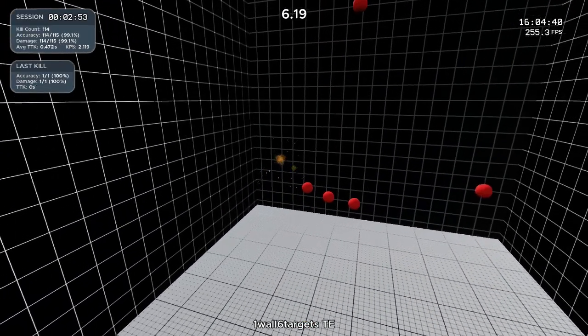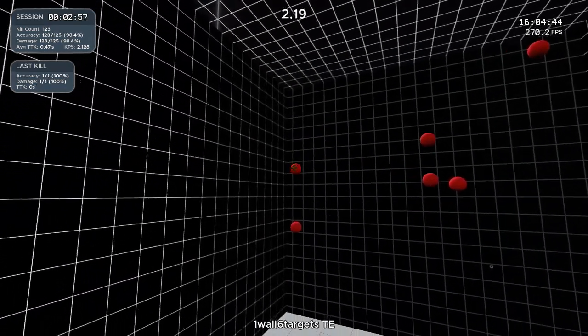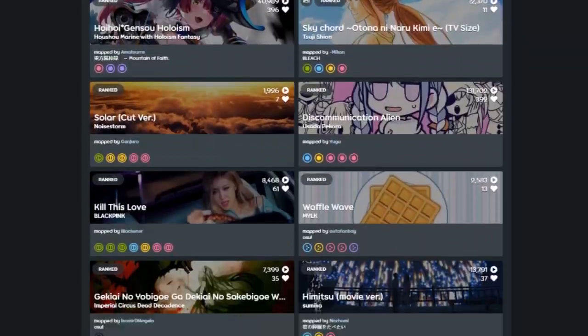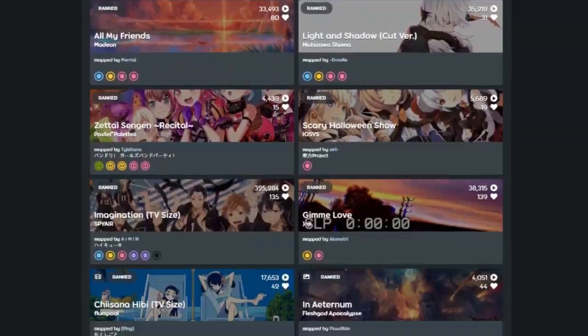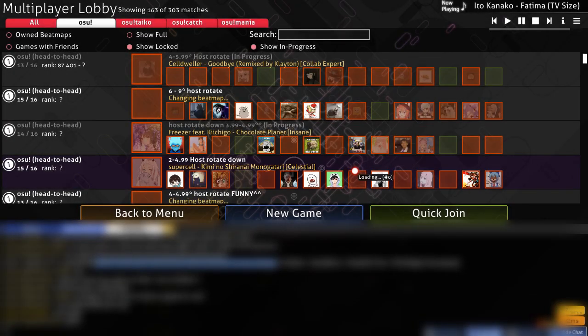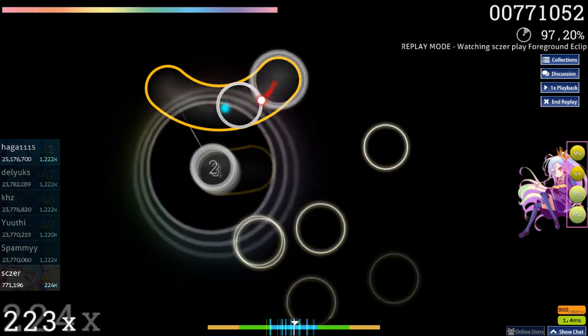Instead of clicking on randomly appearing targets in a white room only to see your score go up by like 5% in a month, you can instead alternate between tens of thousands of maps each with their own unique patterns, as well as background music which each feel rewarding. Especially in the beginning, it's really easy to increase your score by a lot. Plus, you can even hop into multiplayer and play against your friends or other people. All of which helps to keep you motivated to keep improving and even to play the game regularly.